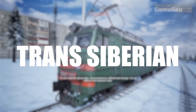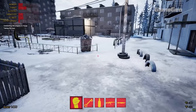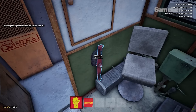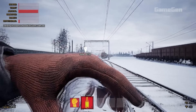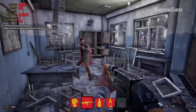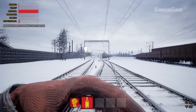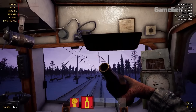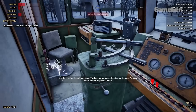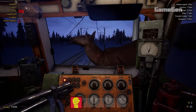Trans-Siberian Railway Simulator is a mix of train simulation and survival adventure, set in the wild and beautiful Siberian landscape. You control a classic Russian locomotive on the longest railway in the world, but it's not just about driving trains — you'll also face survival challenges along the way. While you're busy running the train, you'll also need to keep an eye on your character's hunger and thirst, brave defusing weather, and watch out for wildlife. Plus, you have to manage your drinking so you don't end up with a hangover that messes up your trip. It's a blend of realistic train operations and funny survival mechanics that keeps things interesting.